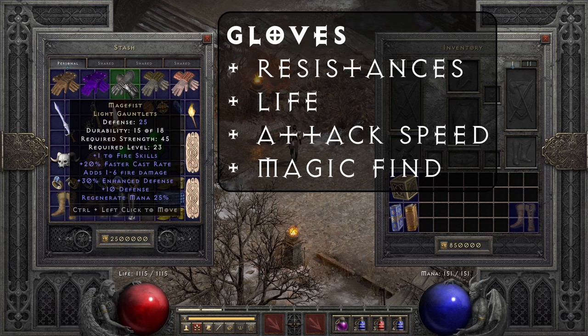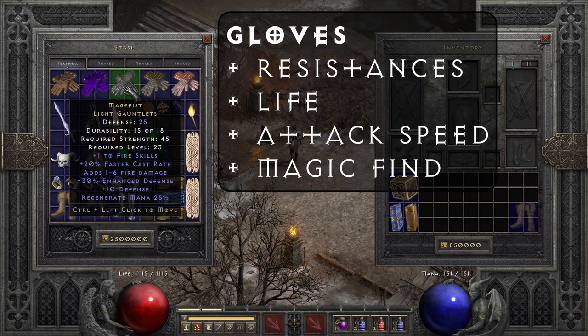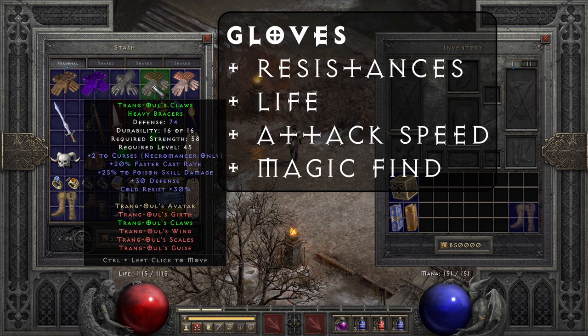Next up would be an upgrade: Magefist. Its plus to fire skills gives a boost to Fireblast and also to your fire traps like Wake of Fire, which are very good for leveling through Normal and Nightmare until around Nightmare Act 4, when you want to switch to lightning traps. These fall off a little bit, but they also have Regenerate Mana and Faster Cast Rate, which doesn't really affect you until you have something like Enigma and are teleporting around. Similarly, Trang-Oul's Claws have Faster Cast Rate and cold resist, but again these are not very important unless you're casting a lot, since trap laying is dependent on attack speed.